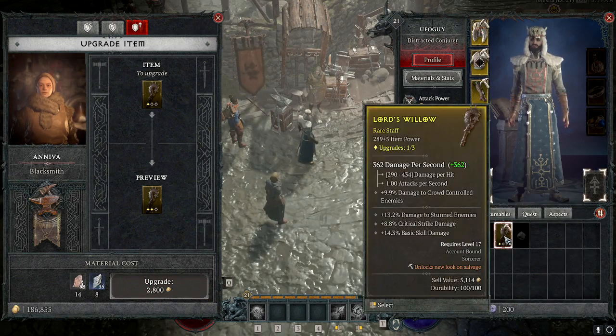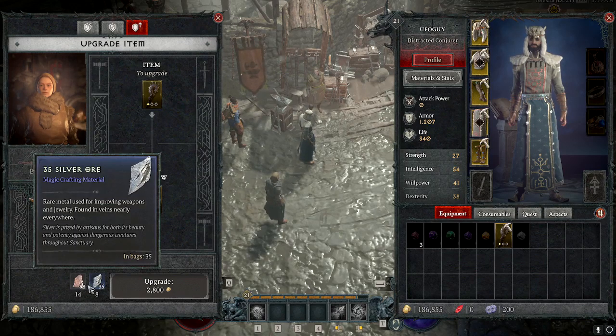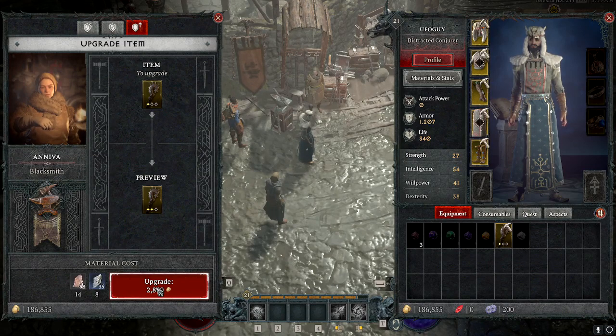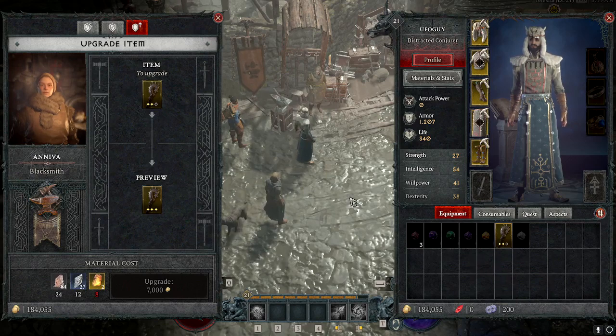Now it's level 1 and my stats have increased. If I want to increase it again, you can see that the rarity and the amount of resources needed is rising along with the money needed. The third and last upgrade will require two veiled crystals, which are a little bit harder to get, so we're going to stop there.